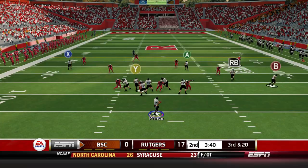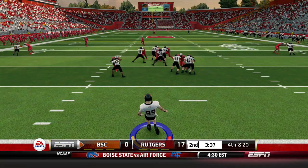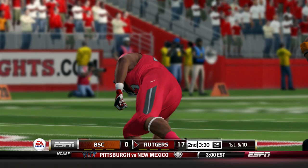Prince takes the snap. Pressure comes again, hit as he throws, and it's incomplete — BSC has to punt again with 3:38 left in the half. Derek Rain, the prolific punter, takes it down to the 45-yard line. Lewis takes it off one bounce, jukes a man, stiff arms another, and gets down inside the 40-yard line, setting up Rutgers at excellent field position.